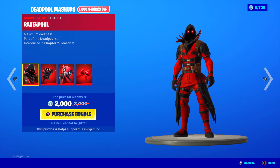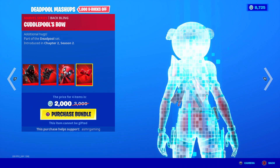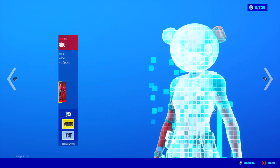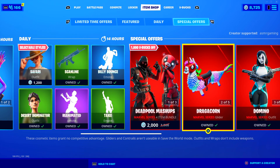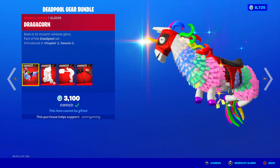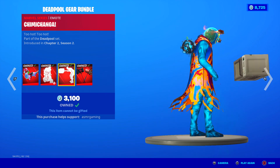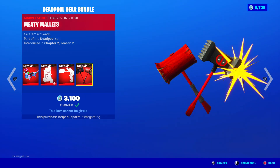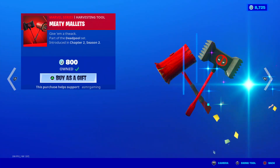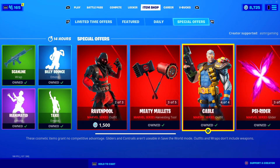Then we got the Deadpool Mashups bundle still here, with Ravenpool and Ravenpool's Cage, Cuddlepool with Cuddlepool's Bow. You can buy them separately if you don't want the bundle. Then we got the Dragacorn Glider bundle — you get the Dragacorn Glider, the Scoot Int emote which is awesome, Jimmy Changa emote which is funny, and Meaty Mallets which are okay. This glider used to be awesome but they nerfed it. The harvesting tool is fine, these emotes are great. If you love Deadpool, you gotta get those.